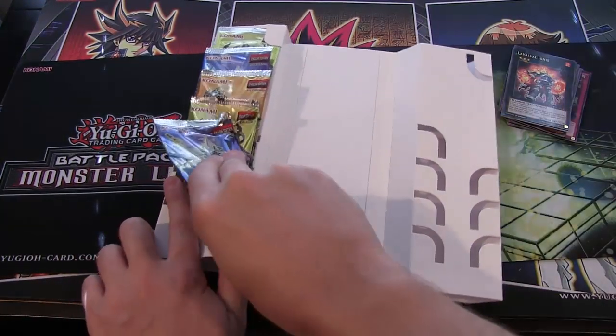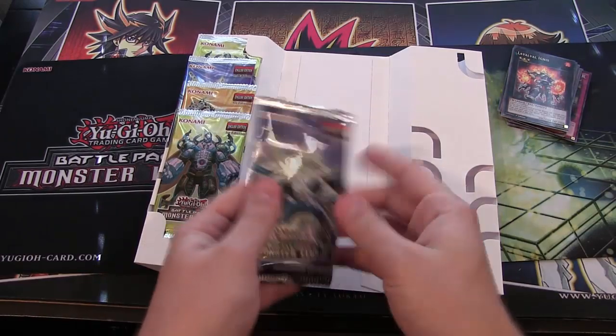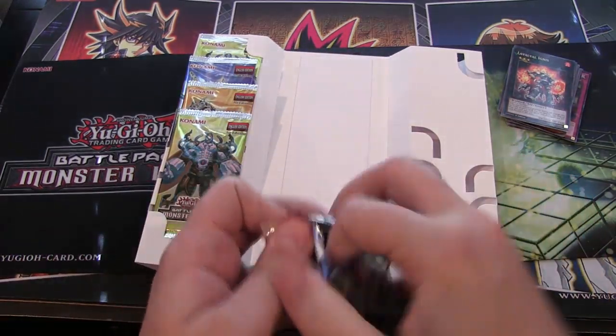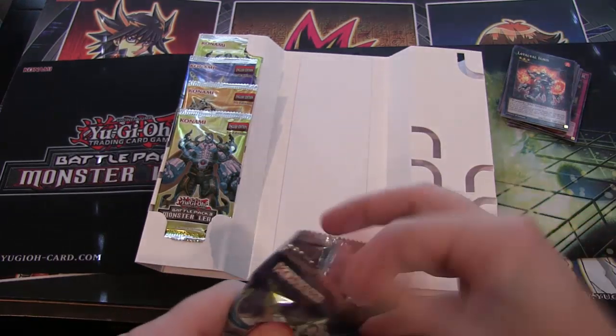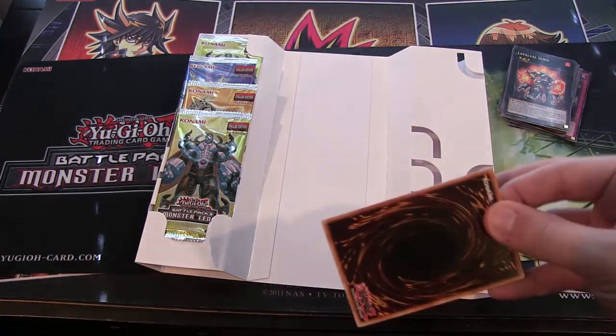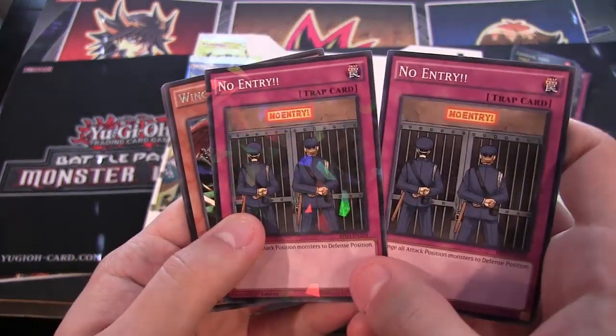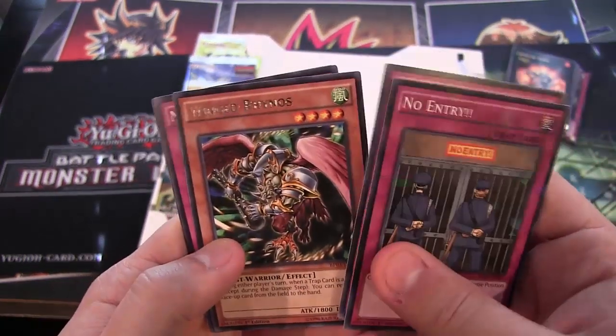Let's see about this side. I've seen a lot of people not like the way these packs are designed, but I really like it — I like how they're different. I hope that Konami will do more of this in the future. I like how it's not all the same looking. I think there's like six different ones or something like that. No Entry — double No Entries! That's pretty cool.